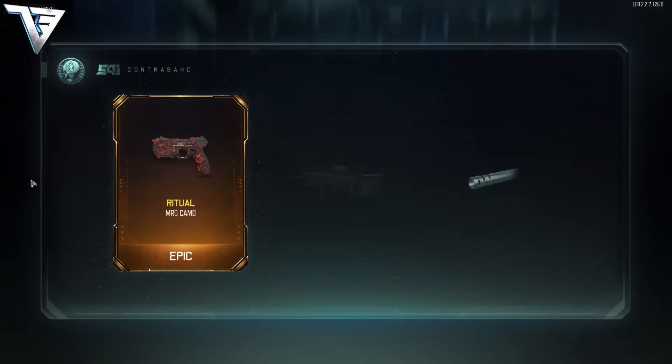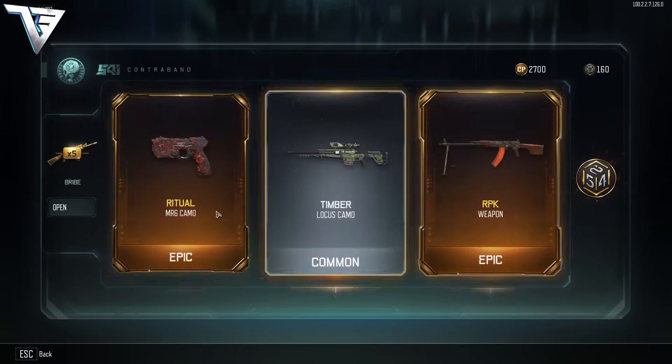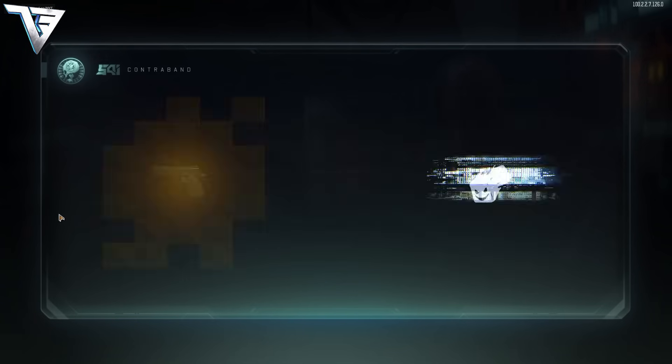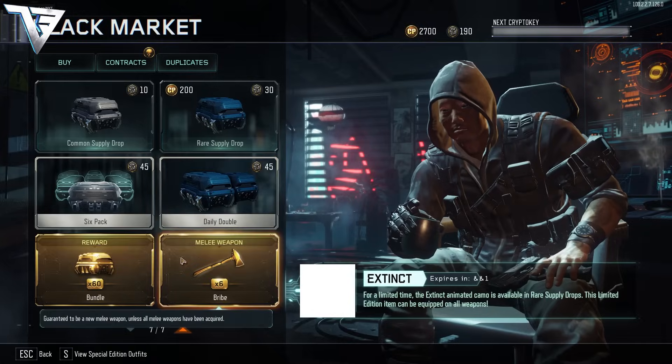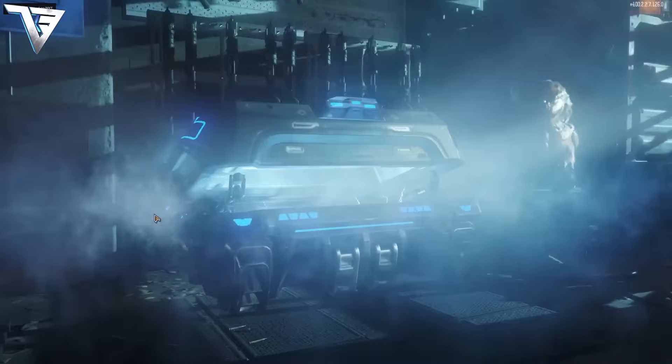Once you have got loads, I'll go all the way down — now we have six weapons and six melee. Go to weapons: we got the RPK, and just continue opening loads. Now go over to the melee and open all of these.